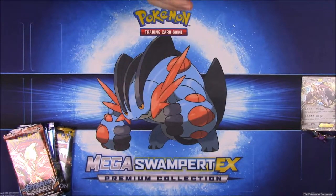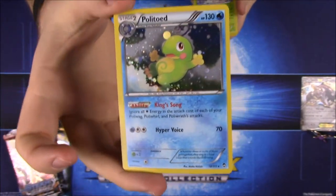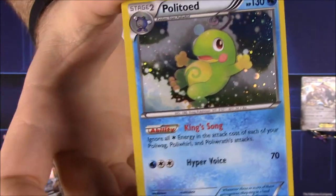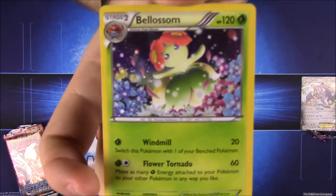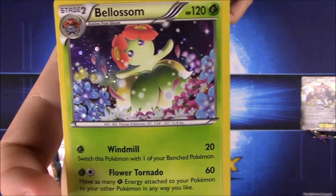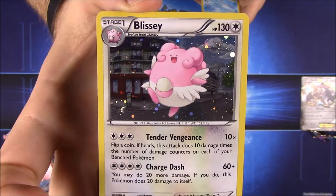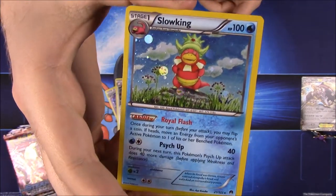Looking at these promo cards: we have Politoad, which I'm pretty sure I already have. I thought these might be different arts like the big mythical Pokémon sets, but they're already existing cards. Then we have Bellossom — I say Bellossom but it could be Belossom, not sure — and then the Crobat card, which I already have. We have Blissey, not sure if I have this version, and then Slowking, which of course goes with Slowbro.